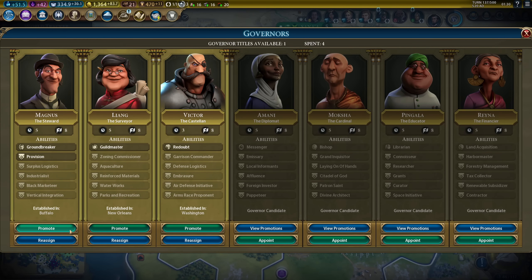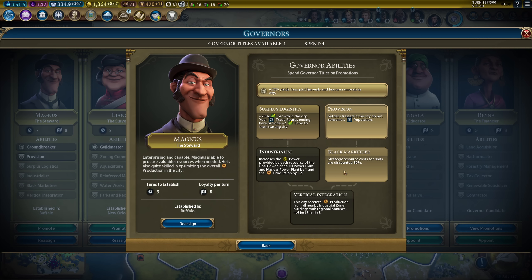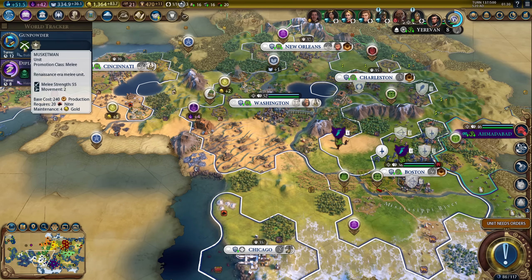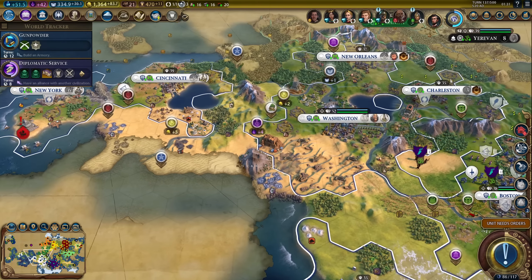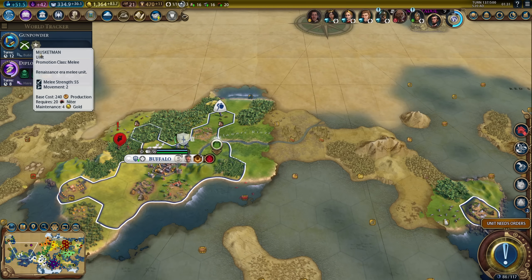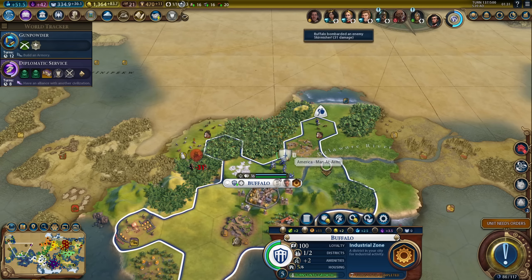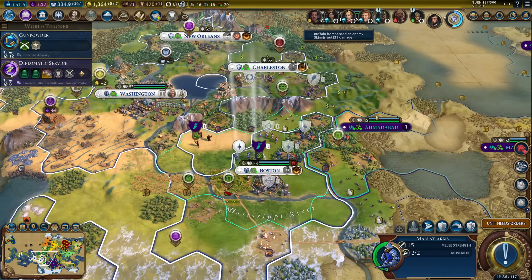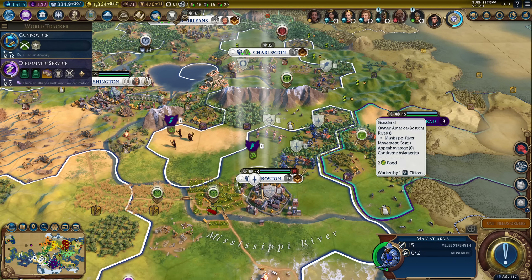I think it's actually worth getting Black Marketeer, because that way I'll be able to get gunpowder units for a lot less niter. And I'll need it for vertical integration in the future anyway. Speaking of gunpowder units, I just need to build an armory now to boost gunpowder, and then we could print some musketmen instead. If I could get that before finishing all the industrial zones, I would get musketmen right away instead of men-at-arms.